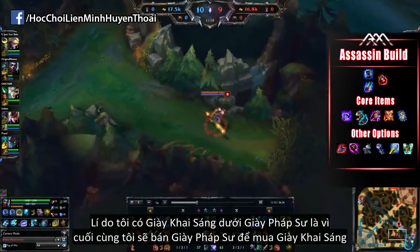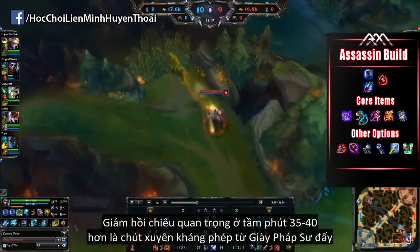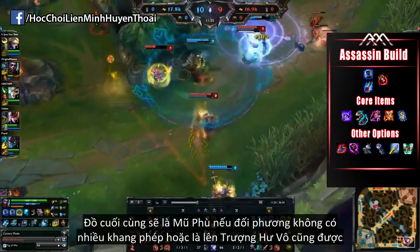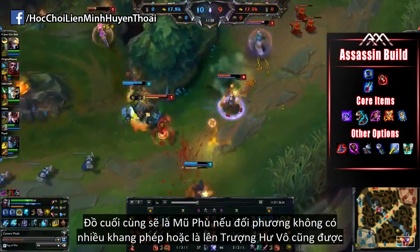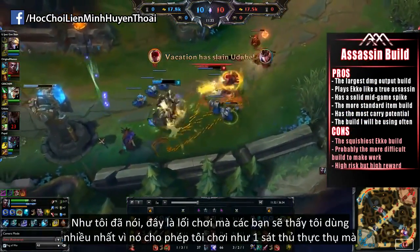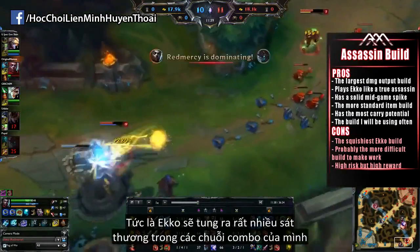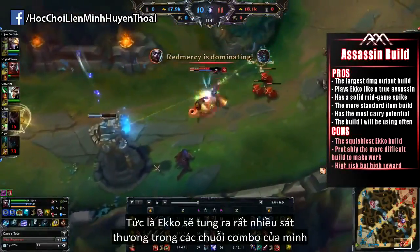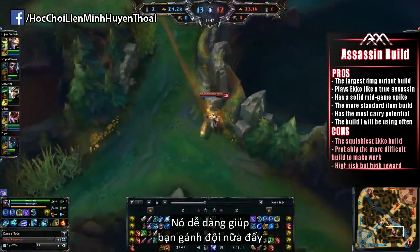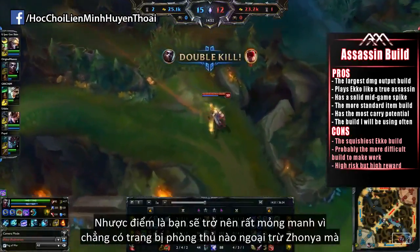The reason I have the Lucidity Boots listed under the Sorc Boots is because eventually I do sell the Sorc Boots for the Lucidity, since CDR is so much more important 30 or 40 minutes into the game than just a small amount of Magic Pen from the Sorc Boots. As the sixth and final item, top it off with either Rabadon's if they're not stacking too much MR, or just play it safe and go for the Void Staff. This is going to be the build you'll personally be seeing me use in a lot of my games, because it really plays Echo like a true Assassin, giving him very high damage output with all his abilities in the proper rotation, with a very solid mid-game spike — or even early-game spike if you get the Luden's Echo very early — and it easily has the most carry potential. The cons are that you'll be very squishy, since you're not getting a lot of Resistance items except for the Zhonya's.